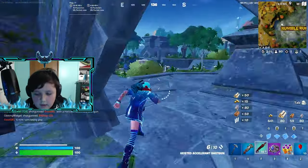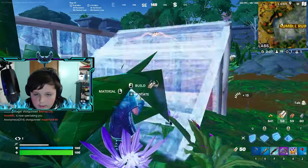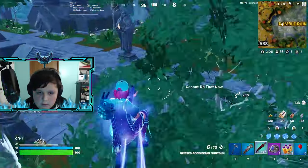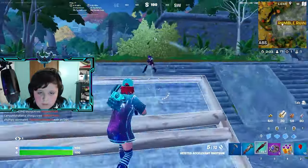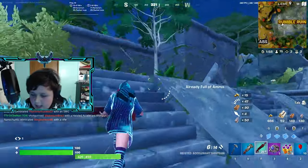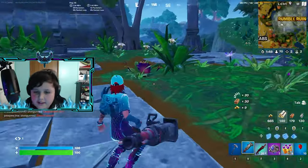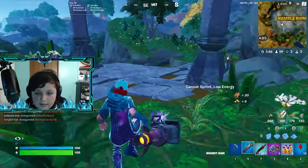I think the only other way to get an exotic, if I'm not mistaken, is to find some keys and go to a key chest. We have two kills. Remember, we have to get ten kills on the win in order to get this quest done and get the Mythic Llama.